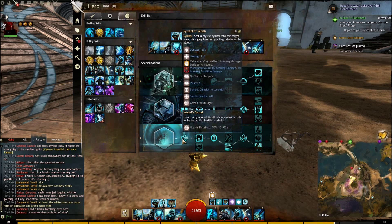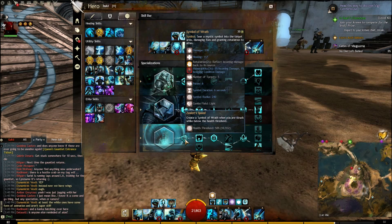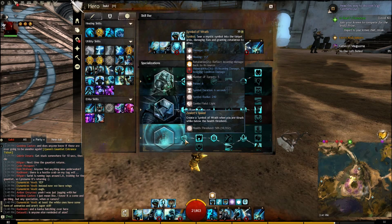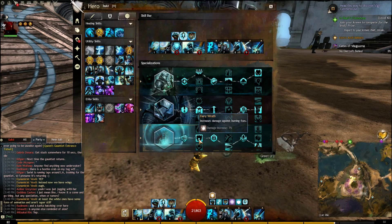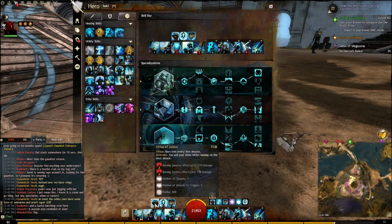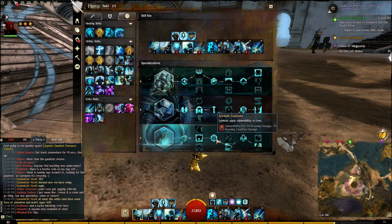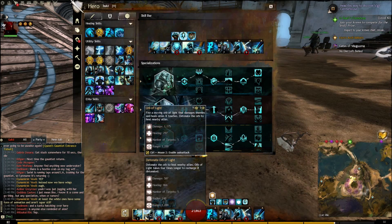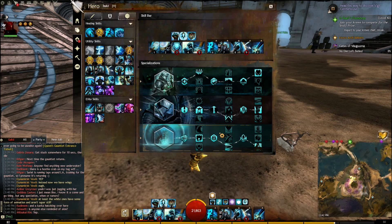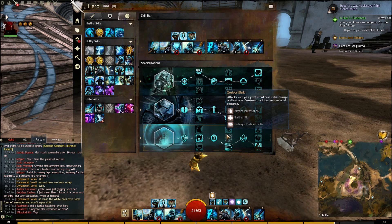Last is Zeal. Symbol of Wrath — when your HP is 50% or lower you emit a Symbol of Wrath with 6-second duration that does damage. Next is Fiery Wrath — 7% more damage to mobs that are burning. That works wonderfully with your team or Virtue of Justice, so you're almost always doing plus 7% more damage. Minor Trait Symbolic Exposure — your Symbols give Vulnerability. Since you have near-permanent Symbols on the floor, you'll apply Vulnerability to mobs, roughly a 2-3 stack cap.